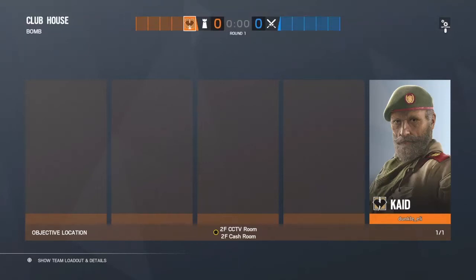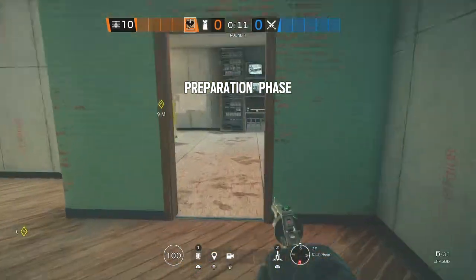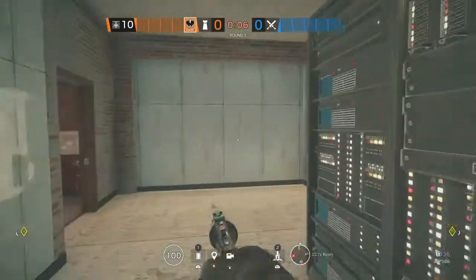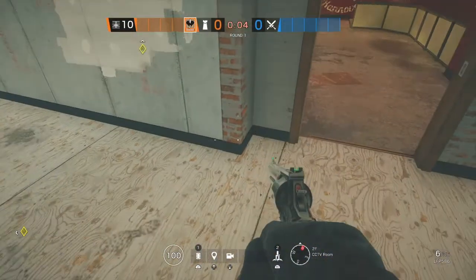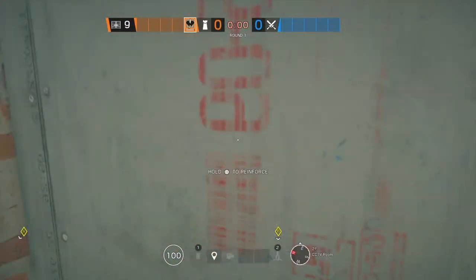I'm going to show you all how to play CCTV on Clubhouse with Cade. It's going to be pretty easy — just CCTV, it's the main spot. A lot of people don't know how to play it for some reason, which is kind of weird. I'm going to show you two really good angles you can hold. The second angle is mainly just for watching blue after you win CC. Let me show you how to play CC first.